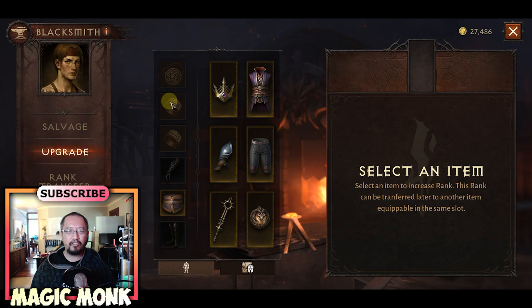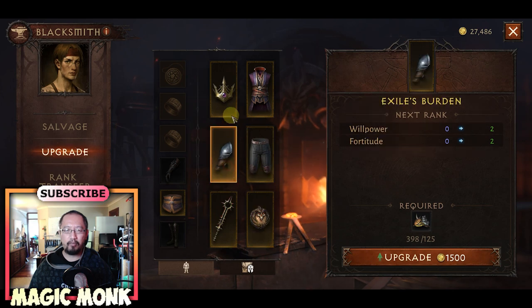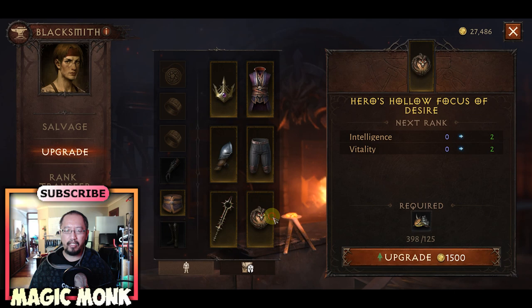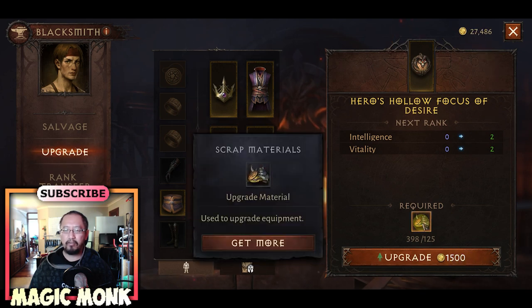Here are all my armor pieces eligible for an upgrade. The ones that are grayed out are not eligible, but the ones highlighted in yellow are the rare items eligible for an upgrade. I'm going to choose to upgrade this one, but you can choose any of the yellow ones. It tells you what it does when you upgrade it.